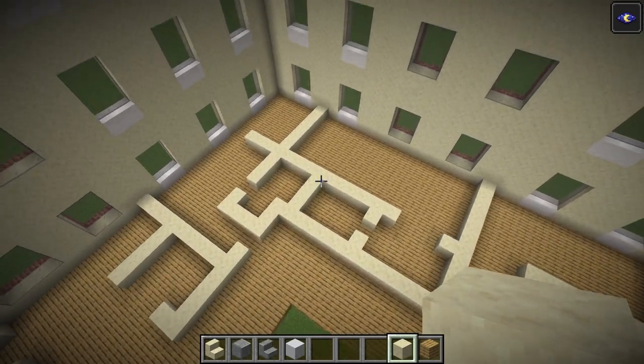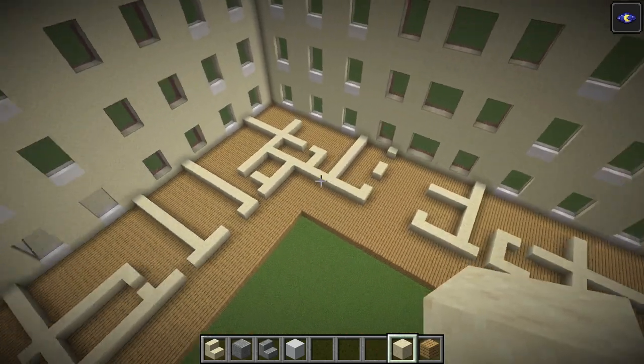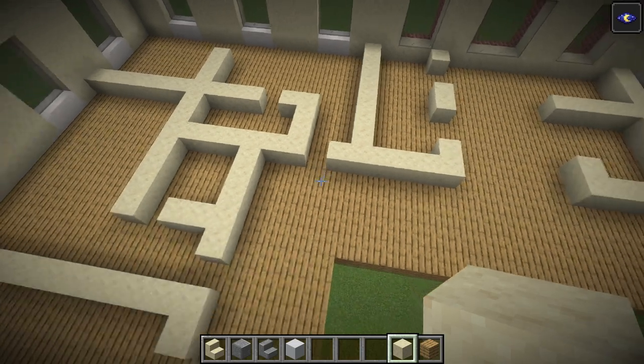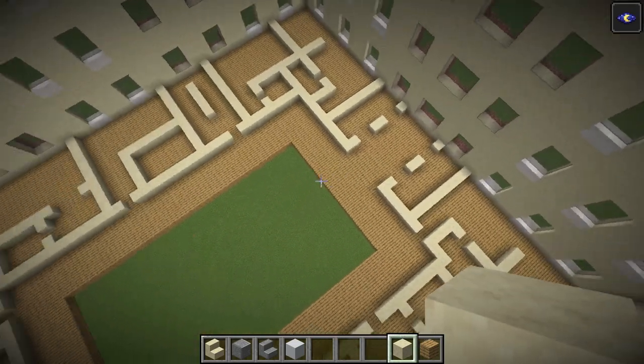Last but not least, the bathroom for this room. On the short side, go to this wall at the service elevator, go one block in, wreck that block, place a wall next to it for three blocks, then turn it to line up with that wall, and wreck the second block. And that is all of the rooms laid out. Place a doorway in line with that window and that should be all of the rooms perfectly laid out.